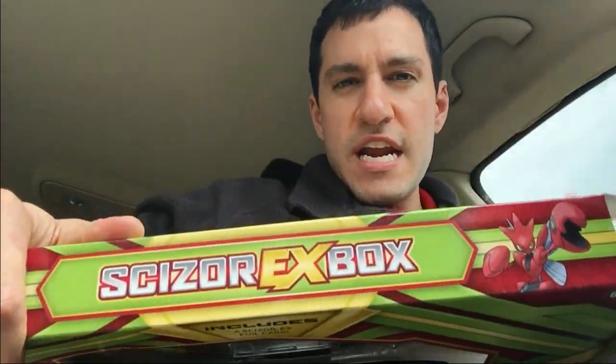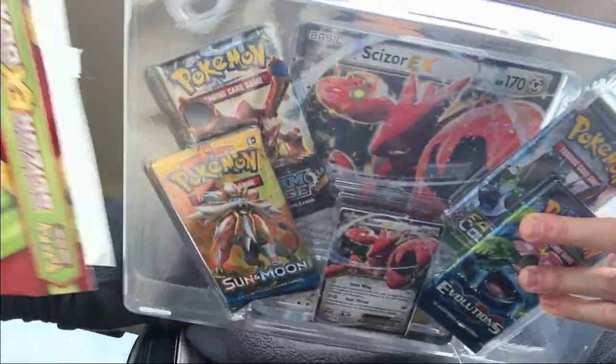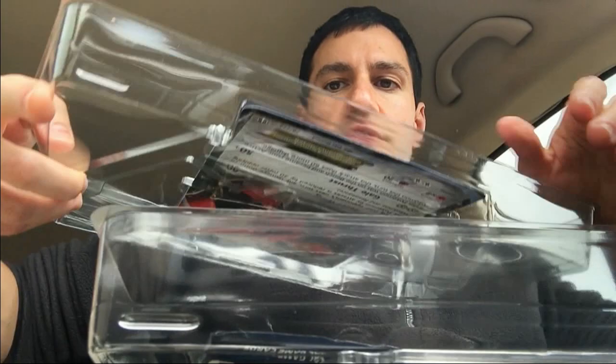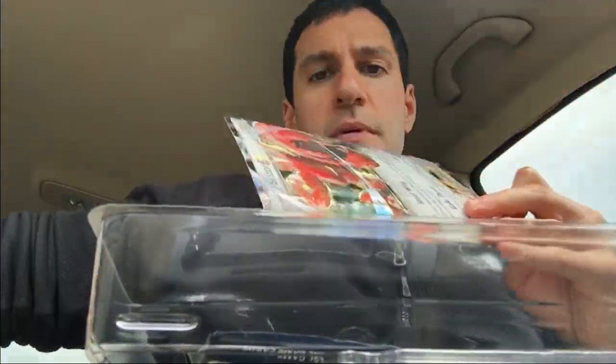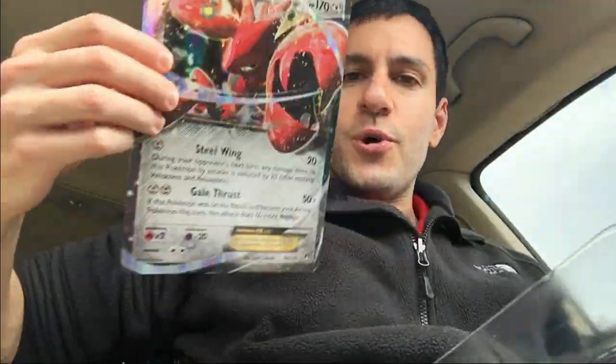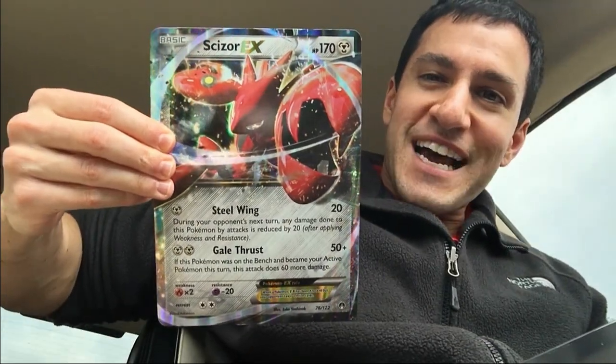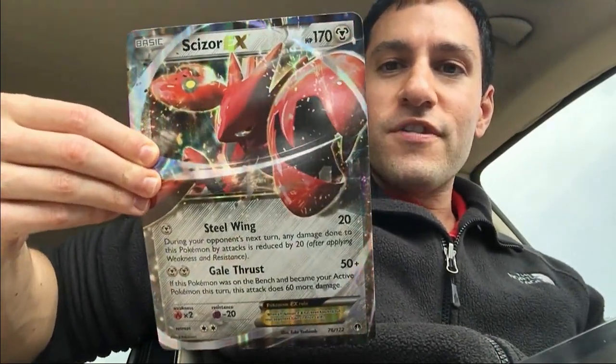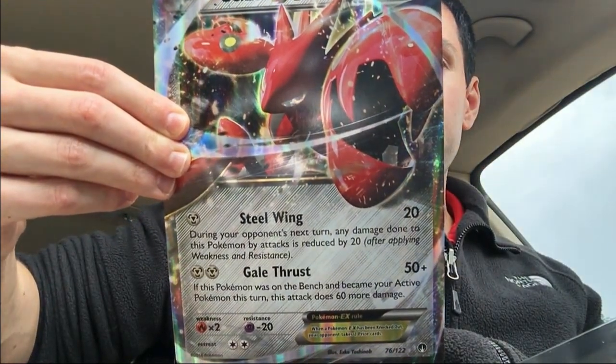It is getting very bright in my car right now — as you can tell, I'm in my car opening this. I will go through every single thing that is part of this box. This is such a cool-looking oversized card. I seriously need to go over all my oversized cards that I have, but here's a quick cool look at it. It also comes with a code card.